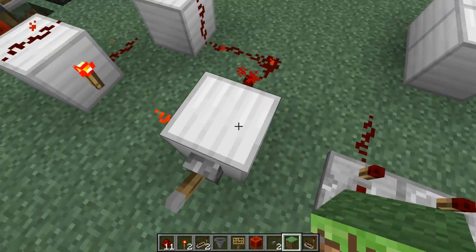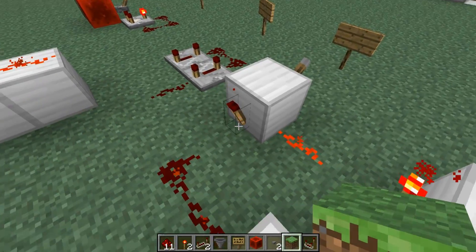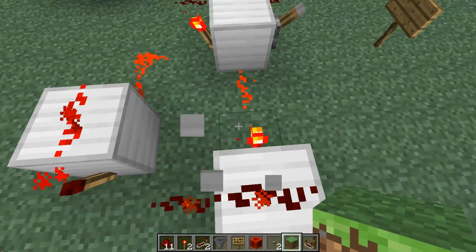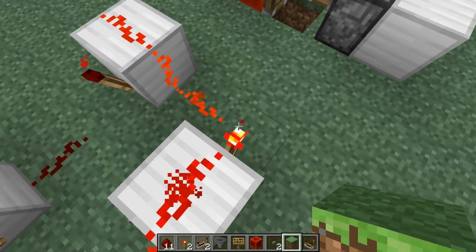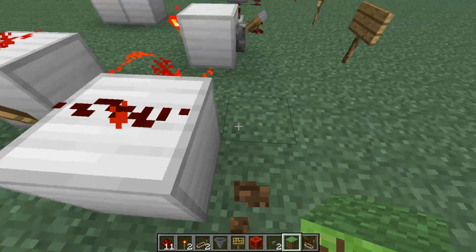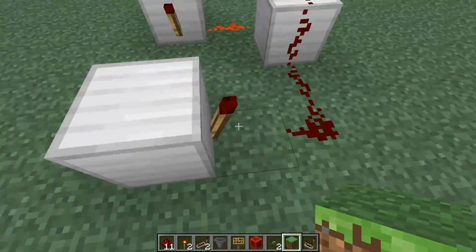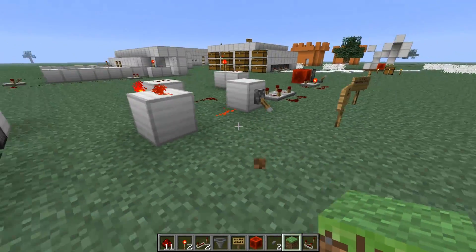How this works is: this activates that, this torch deactivates that torch, which in turn activates this torch, which in turn deactivates this torch, which activates this torch, which deactivates this torch — you get it. And when I turn this off, that one can't be reactivated. I guess that one's off. Okay.